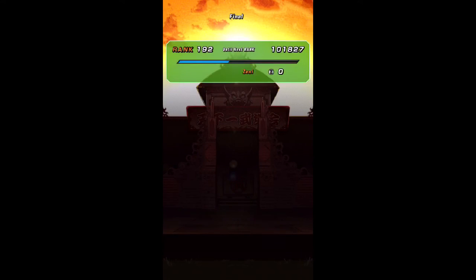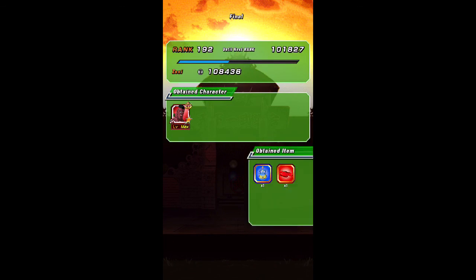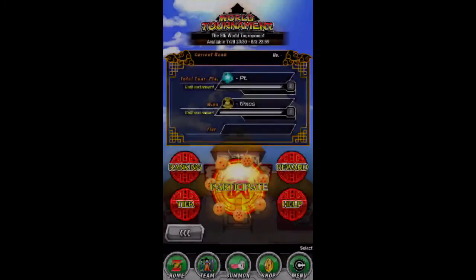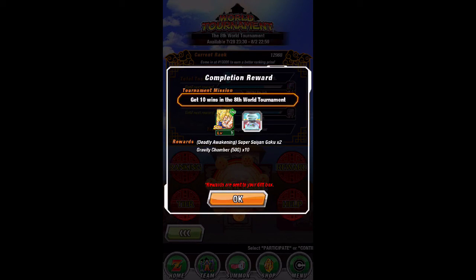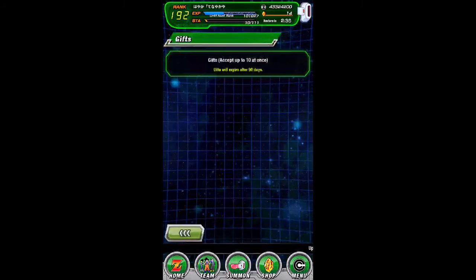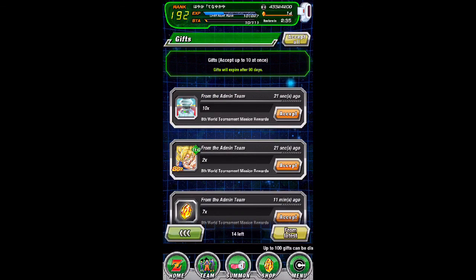10 wins! It's been out for a couple of hours - I think it came out around 11 o'clock at night. Alright, there it is: Goku, Gravity Chamber. 10 Gravity Chambers? Holy crap. And once we reach Ultimates, here we get Ultimates.